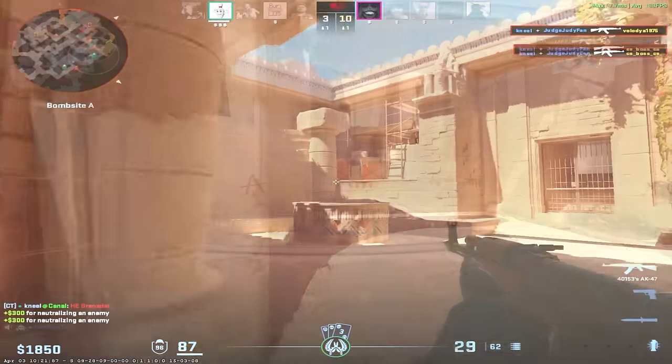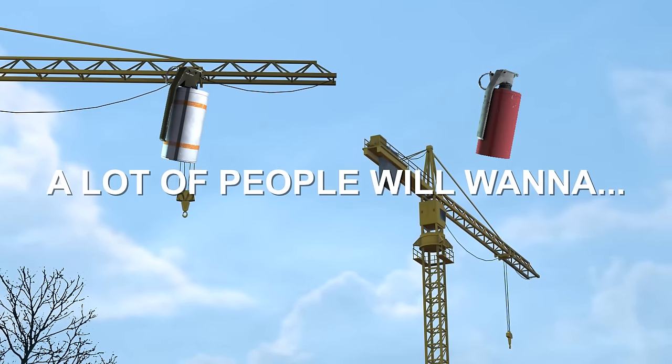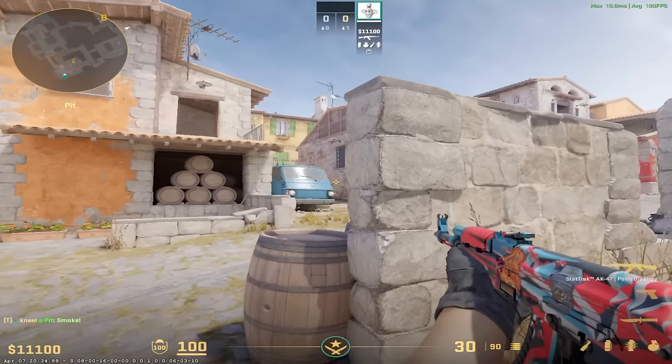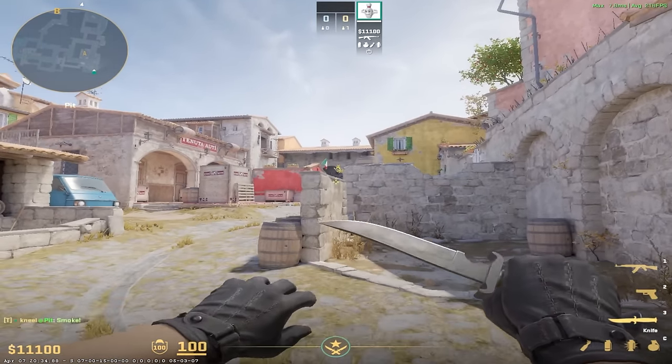There are still a lot of common mistakes people make. For example, a lot of people will want to smoke, molly, flash, or nade something, and they'll do it by peeking the angle with their util out to throw it. This is 'pants down central' and you do not want to be there. There are usually other ways to throw util that are a lot safer.